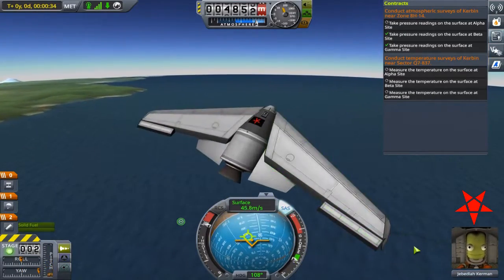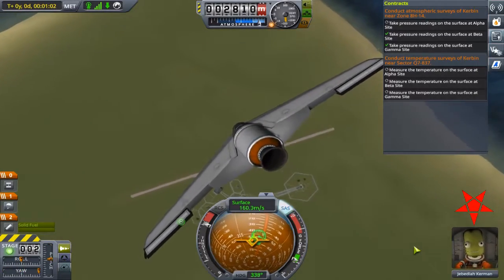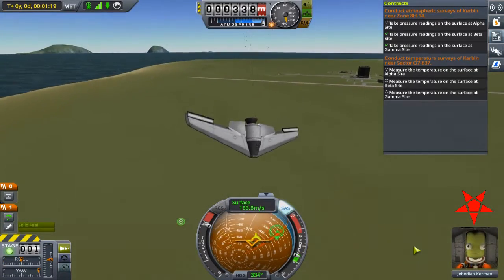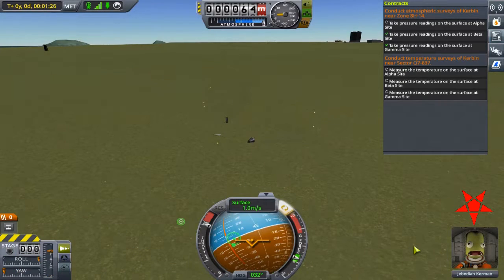Way too much horizontal velocity here. I got distracted dealing with that, and I didn't open my parachute at the right time. I also didn't think to take a closer look at what was left on the ground. Jeb was still breathing, and chances are I could have still taken data, but I opted for a do-over.